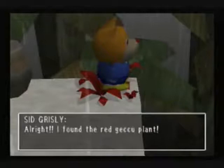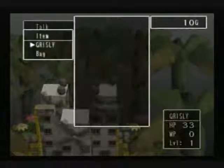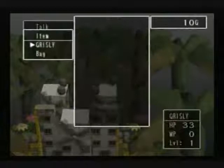What's this here? Red Gekku plant. No description. So where do I go from here? Oops. Well, I wanted to get back down anyway, so I guess that's a shortcut.